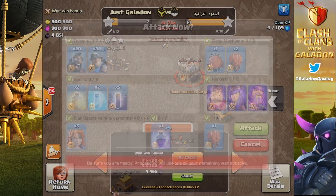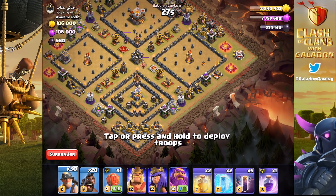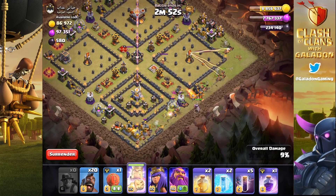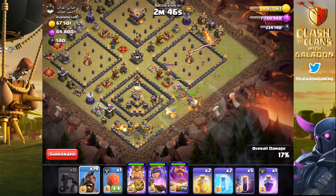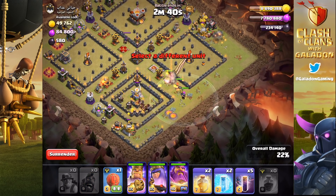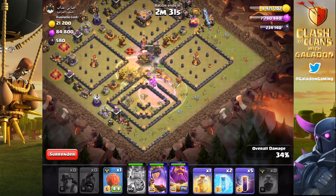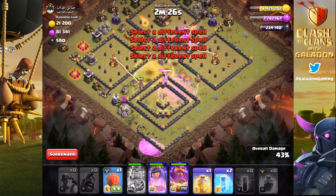We've spent over four grand on that account recently. So here we go - Homies Bay: hog riders, miners, and bat spells. This is a pretty spammy, straightforward strategy: throw down the miners in a long line along one side of the base, drop in all your heroes, then send in the hog riders. In this case I did not send in the siege machine right away - I saved it just in case the unlikely event that I failed at getting the town hall down. That rage spell placement was questionable - I tried to catch both the heroes and the hogs with it.